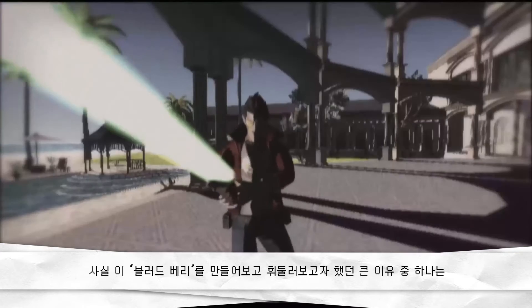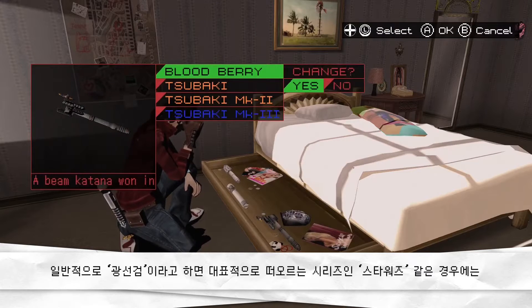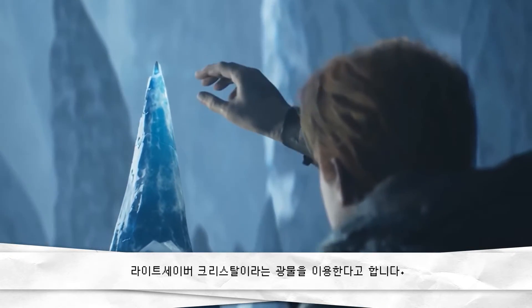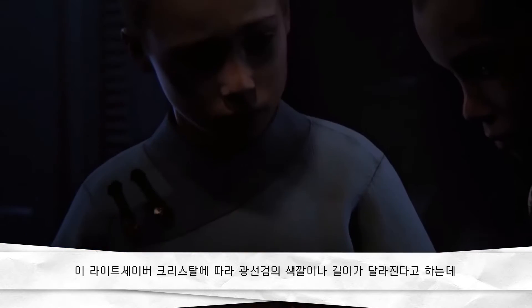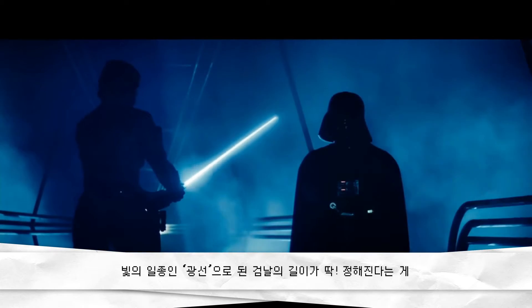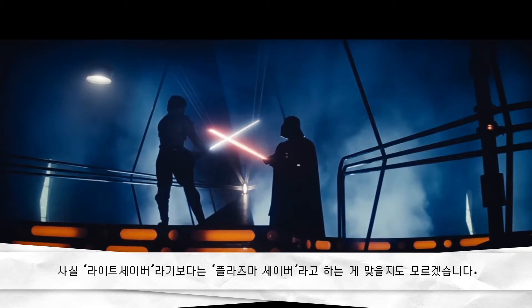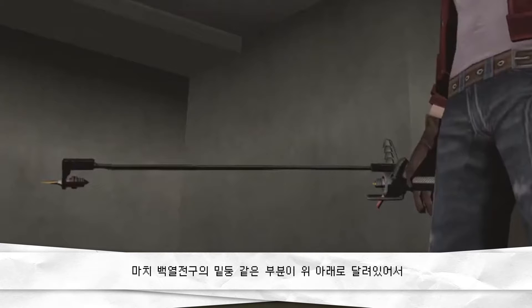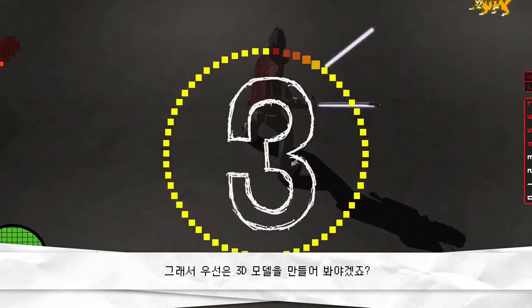이 블러드베리를 만들어보고 싶었던 큰 이유 중 하나는 꽤 현실적인 구조를 가진 광선검이라는 점이었습니다. 스타워즈의 라이트세이버는 크리스탈에 따라 색깔이나 길이가 달라진다고 하는데, 빛의 길이가 딱 정해진다는 게 사실 말이 안 되고 플라즈마 세이버라고 하는 게 맞을지도 모르겠습니다. 반면 블러드베리는 마치 백열전구의 밑동 같은 부분이 위아래로 달려있어서 겁날의 시작과 끝이 정의된다는 점이 독특했습니다. 그래서 우선 3D 모델을 만들어봐야겠죠.